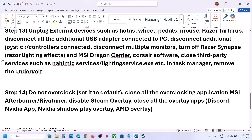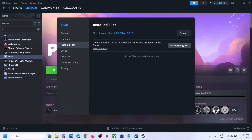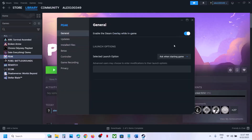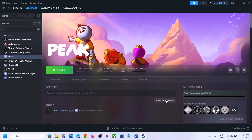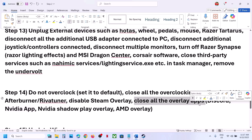Do not overclock your computer. If you have overclocked, set it back to default and close all overclocking applications like MSI Afterburner or EVGA Tuner. Also disable the Steam overlay: right-click the game in Steam, go to Properties, General tab, and turn off 'Enable the Steam Overlay while in game'. Additionally, if Discord is running, turn off its overlay in Discord settings. If the NVIDIA app is running, turn off the NVIDIA overlay there too. Close all overlay applications and launch the game.